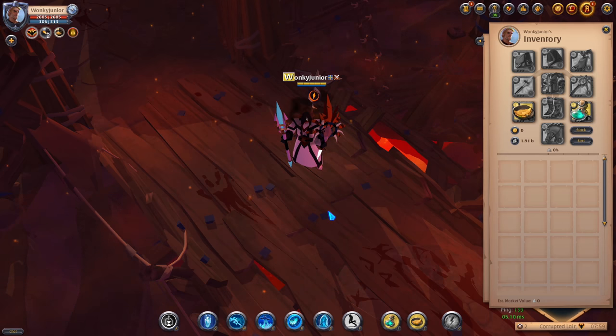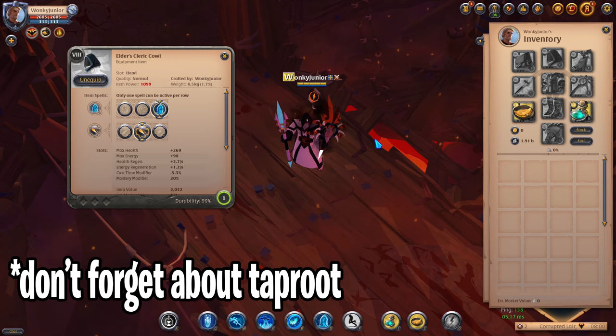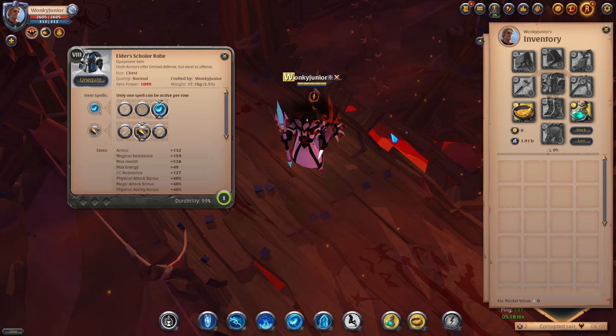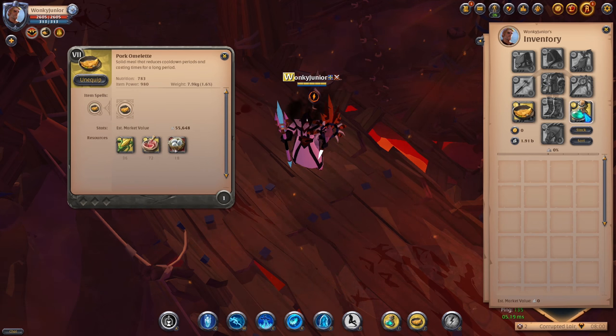Taking a closer look at the fourth build, which is the Frost Staff. My weapon of choice is the one-hand Frost, and for abilities you want to pick the 3rd Q, 2nd W, and 3rd passive. For the helmet, get the Clerical and pick the 3rd ability and 2nd passive. For the chest piece, go with the Scholar's Robe and pick the 3rd ability and 2nd passive. For shoes, get the Guardian Boots and choose the 1st ability and 2nd passive. For my cape, I pick the Morgana cape, and for food I use the omelette and resistance potions.